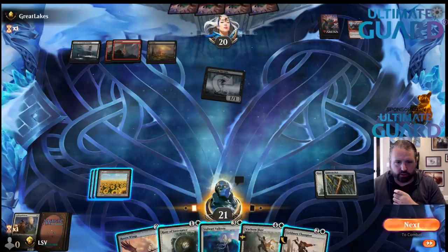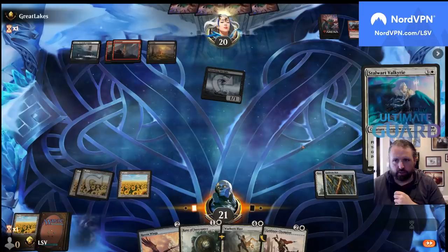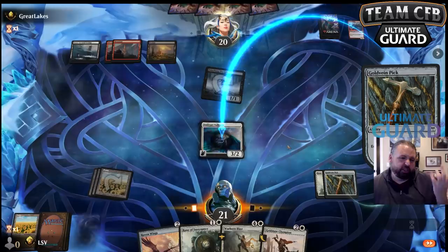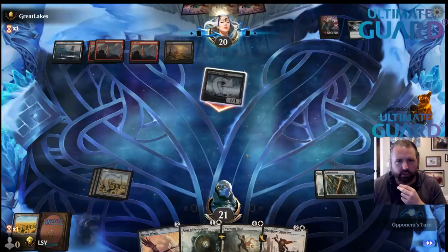Now let's go — Stalwart Valkyrie, exiling the Codespell Cleric. If they have a removal spell they'll kill that, but that's okay. I've drawn a lot of my buffers and not a lot of my cheap creatures, but I still think this hand is going to be fine.